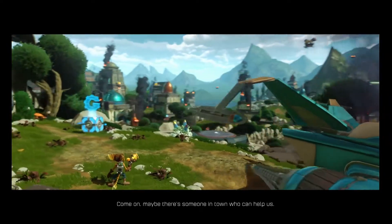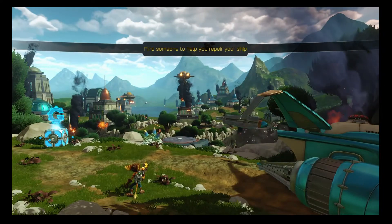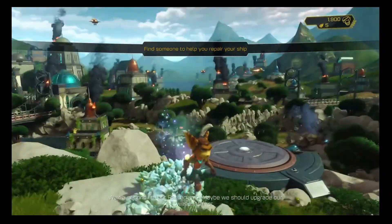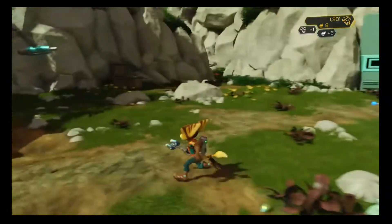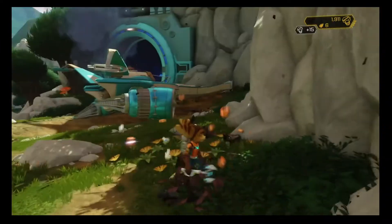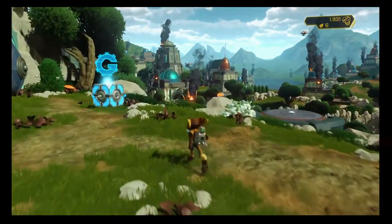Better pick ourselves up and dust ourselves off, because this place is under attack. Before we go, though, we can help someone find and repair our ship, but we can also get our hands on more of the fancy purple crystals. They're called Raritanium.